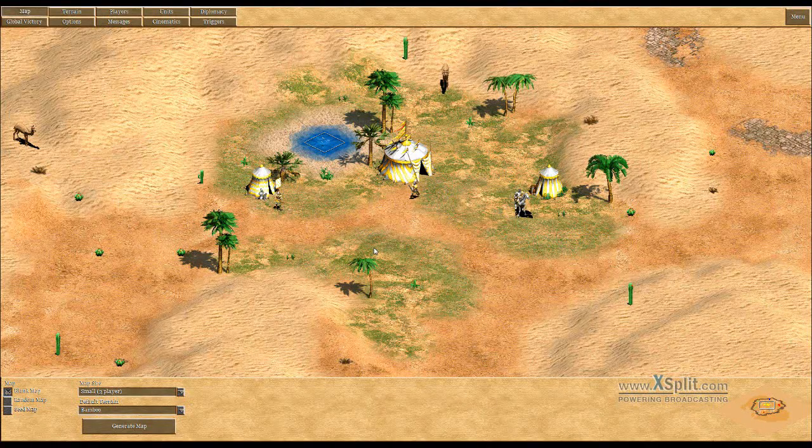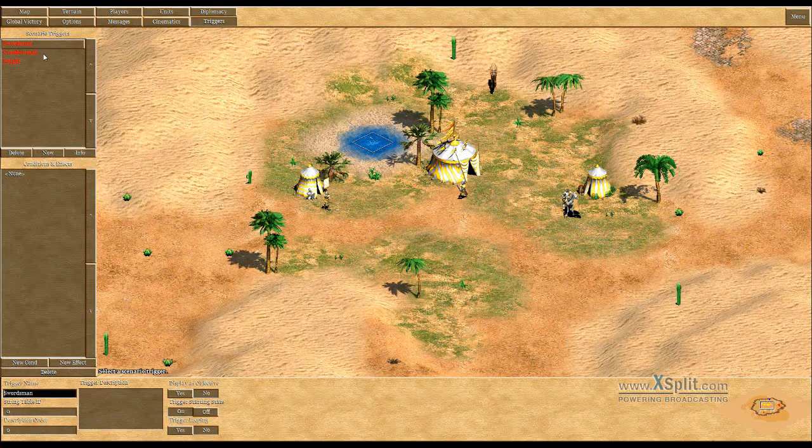The things they need are, for example, ten wood for the crossbowmen, ten wood for the longswordsmen, and ten gold for the knight. First of all, here are three triggers but they are empty.